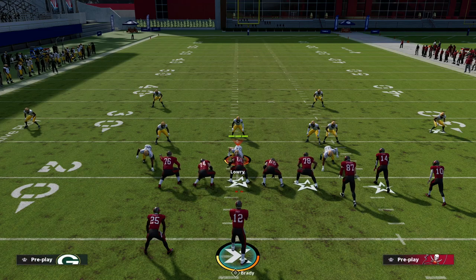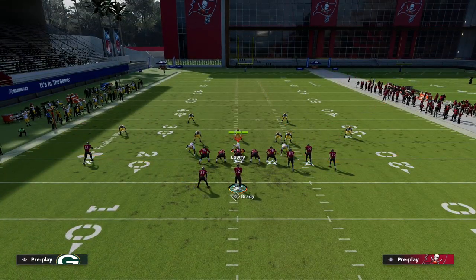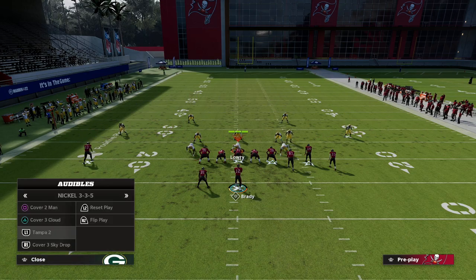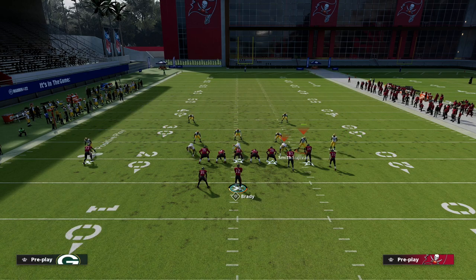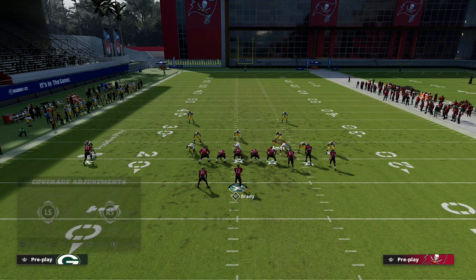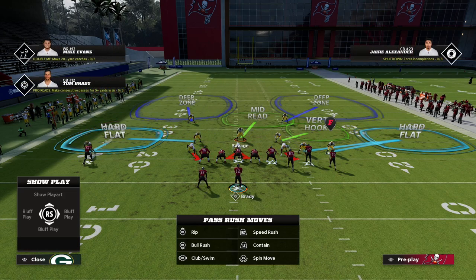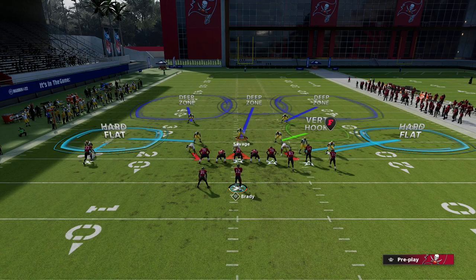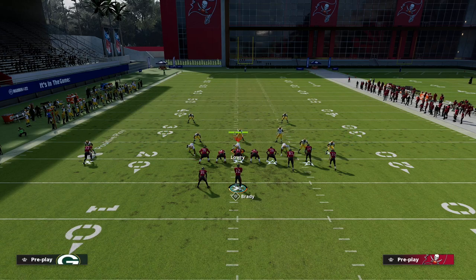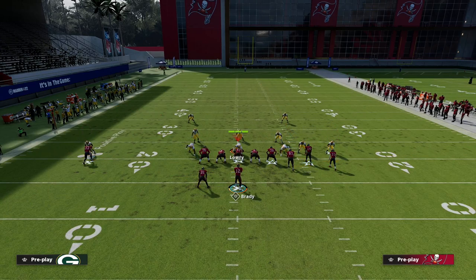What this causes is it forces the defense to play a hard flat coverage on both sides. So Sullivan is going to be in a hard flat on one side, and Black is going to be in a hard flat on the other. Their user is starting to get stressed, and it basically opens up the whole middle of the field because they don't have enough players to cover everything.